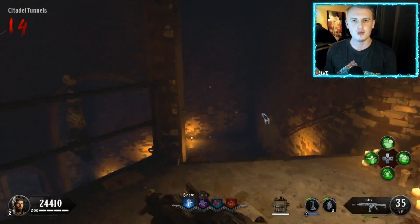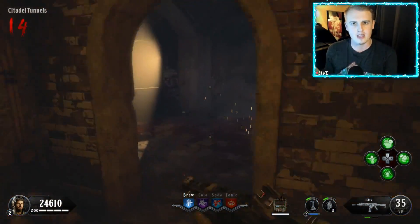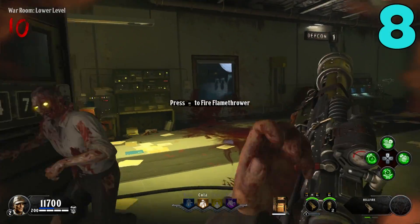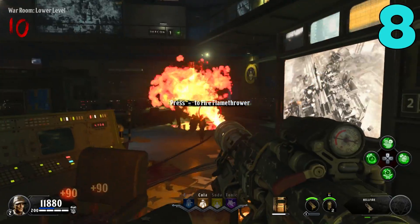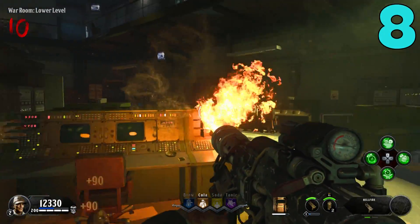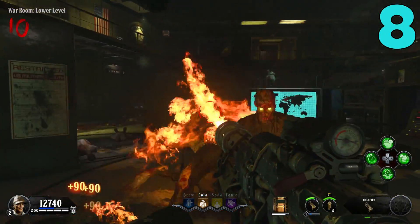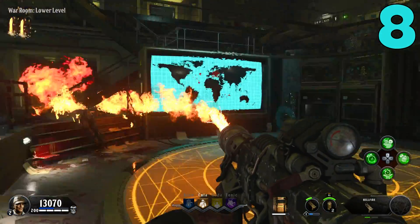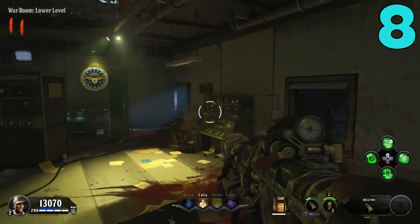Let's go ahead and jump into the worst special weapon here in BO4 Zombies. Starting off our list in the number 8 spot, we have the Hellfire or the Flamethrower. I think we can all agree that the Flamethrower is probably the worst special weapon here in BO4 Zombies. It's still good, but not as good as the other ones here in BO4.